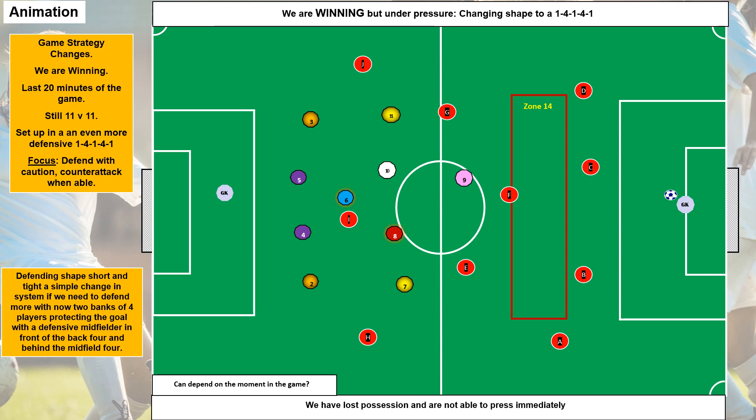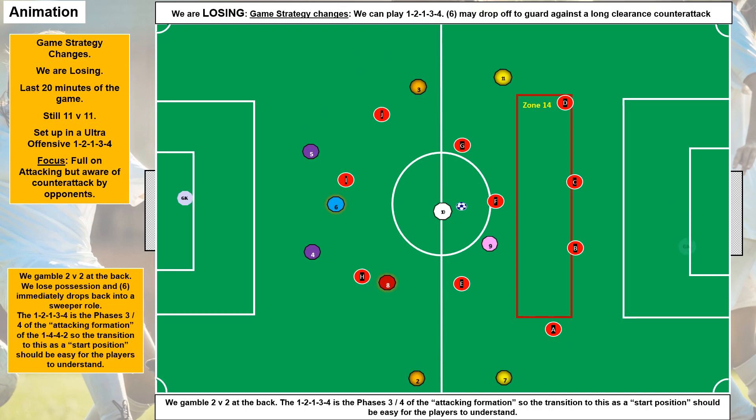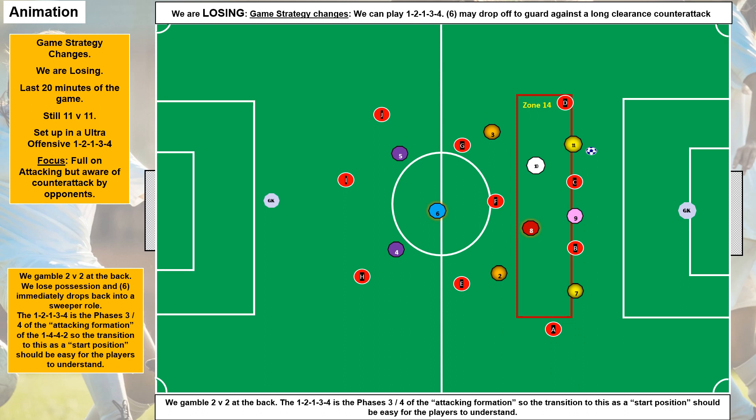With 20 minutes to go but losing — what can we do to change things if things aren't going well with either our 3-4-3 or 4-4-2? This is very offensive, very brave: a 1-2-1-3-4 — we're really bombing forward with players pushing on. We hope the opposition don't recognize what we're doing before we hopefully score. We're taking a gamble with two at the back; if we lose possession, the number six drops back in to make a three and provide a bit more solidity against the counter-attack.